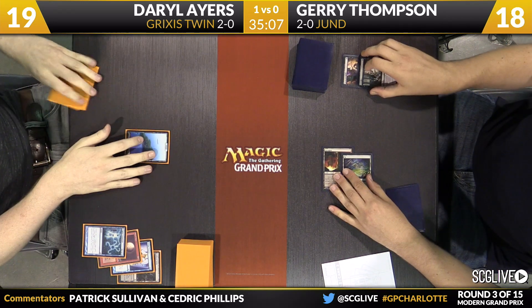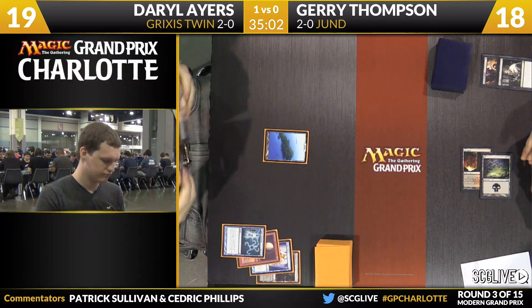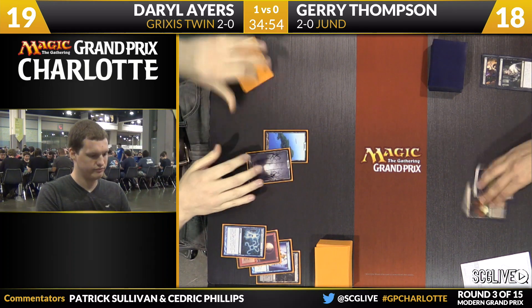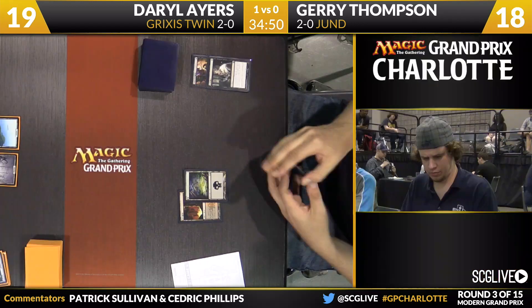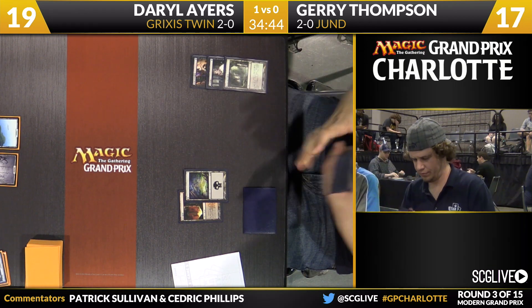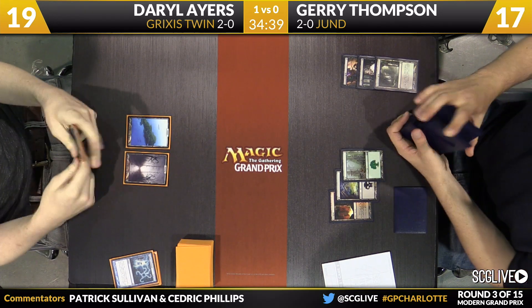Now here's Thoughtseize to take care of the Cryptic Command. Jerry has cleaned out the hand. This is a situation where a card like Liliana can really do some damage — not necessarily good against Grixis Twin game one, because it's a lot of mana to tap out for and it's ineffectual against the combo. But post-board, when Grixis Twin looks more like Grixis Control, Liliana can be very potent. Verdant Catacombs will be sacrificed. Jerry's going to go with basic forest — this is that kind of Blood Moon battle, look at the players' lands.